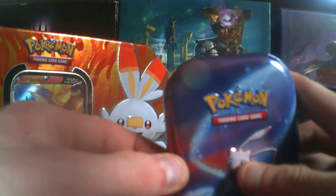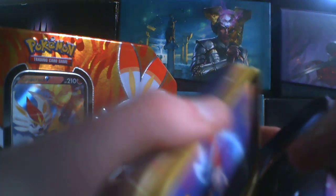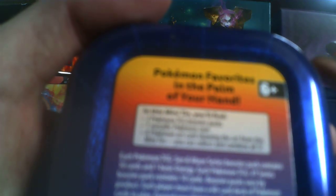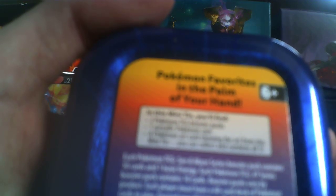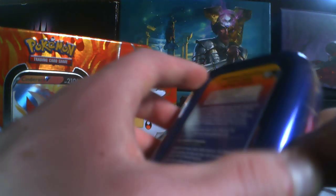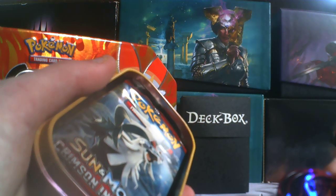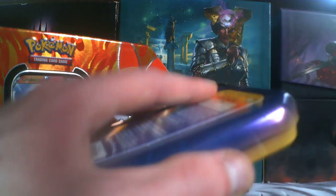I got a bunch of Pokemon product and we're gonna start out here with this Pokemon tin. In it contains — the camera doesn't want to register it — so in this tin you will find two Pokemon TCG booster packs, one Telecoin, and one Pokemon art showing the art from the mini tin. You can collect and combine all five. We got a coin of Pokey it looks like, and some packs.